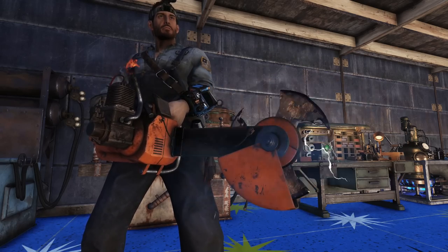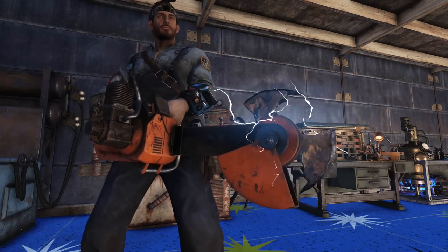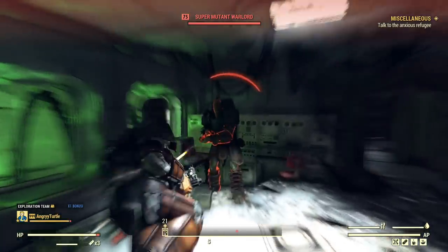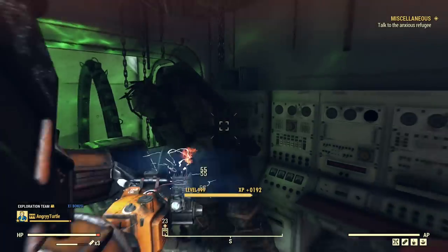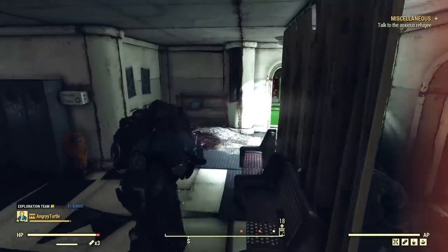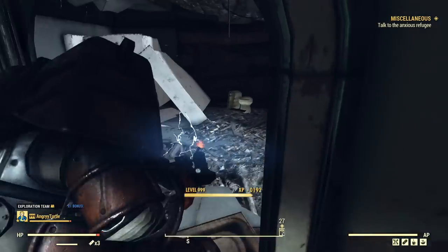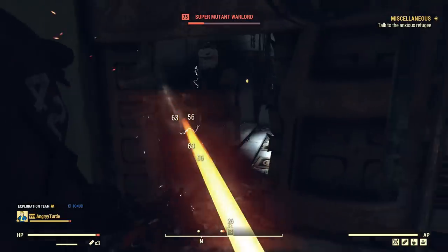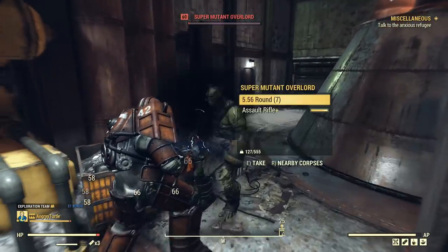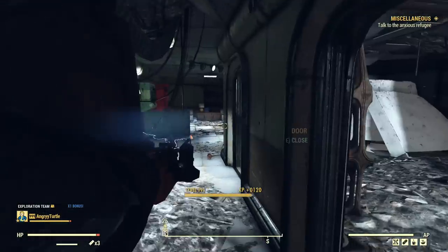Now let me take this weapon for a spin and show you how it performs on Super Mutants and other enemies. Let's slice and dice some Super Mutants to show you this weapon in action — first with Electrified mode. As you can see, it is super efficient. I will do a build video if you are interested in the best build for the Autoaxe. I really like to use it with a Power Armor build, but you can do it either way — Power Armor or non-Power Armor, full health or low health. Options are almost limitless.